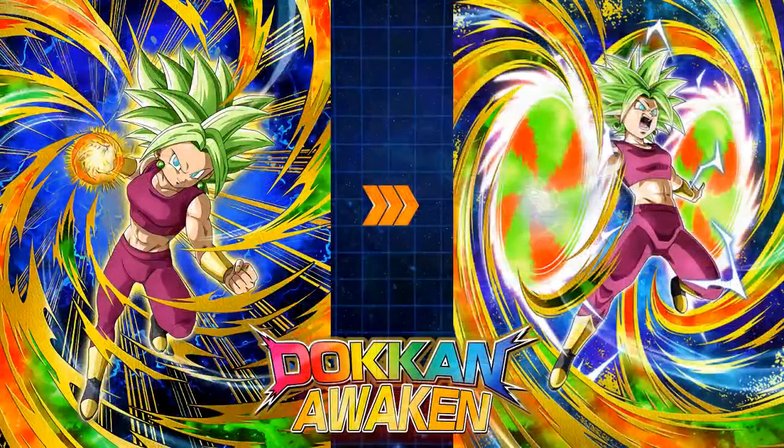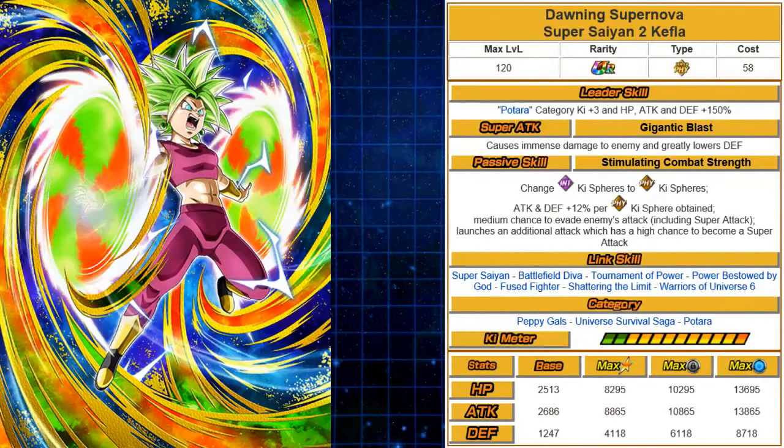Next, Kefla — she Dokkan Awakens, and the card art looks great and action-packed. Donning Super Nova Super Saiyan 2 Kefla. Her leader skill is pretty great — she's a Potara category lead: plus 3 to ki, HP, attack, and defense 150%. So she's essentially the non-LR lead equivalent of LR Vegito or Int Vegito. If you didn't pull LR Vegito, she's a great substitute as a leader.